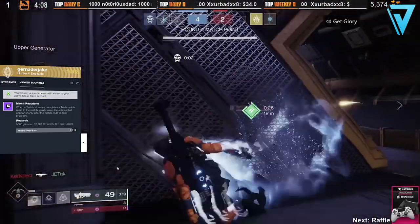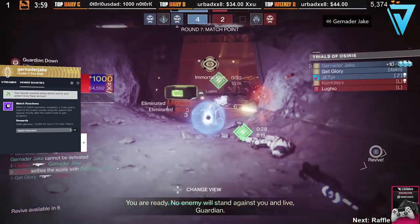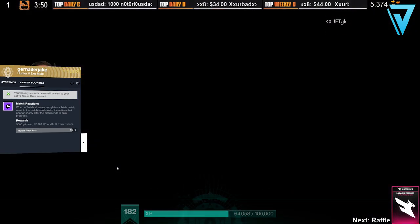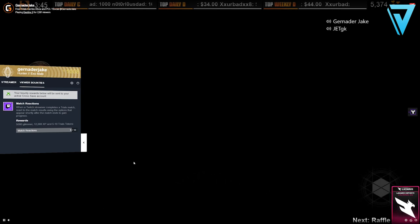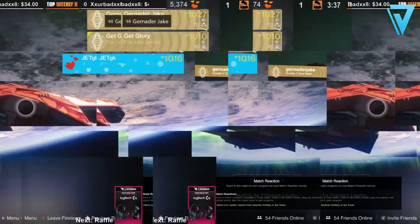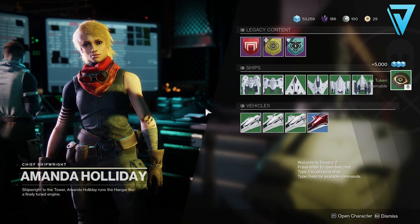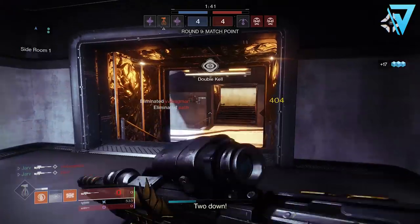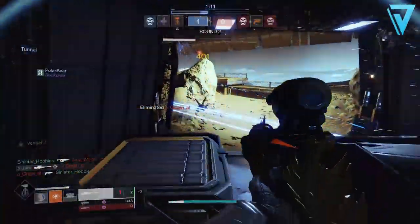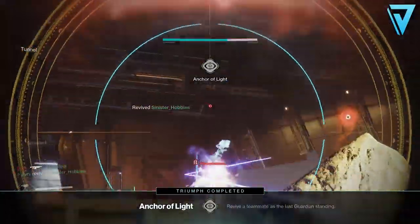Another way to get tokens relatively easily is via the new Twitch extension. If you're a fan of Trials you'll probably have Twitch on while playing, so tune into some of the sherpas helping the community. Here I'm checking out GrenadedJake — he's a massive help and does first flawless carries for Xbox and PC players. He has the new Twitch extension dedicated to Destiny 2, which tracks the card he's playing and lets you react to each match. By reacting to 10 matches you complete the Twitch bounty, which grants 5,000 Glimmer, 12,000 XP, and between 5 and 12 Trials tokens. The Astral Horizon drops on the third win of the week, so make sure you don't complete more than four wins in a row — this restricts your loot pool so the shotgun is possibly the only item available.